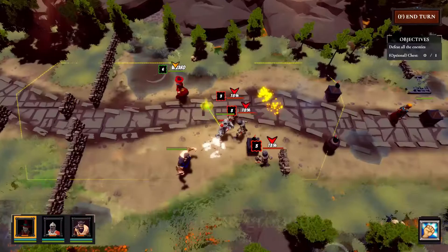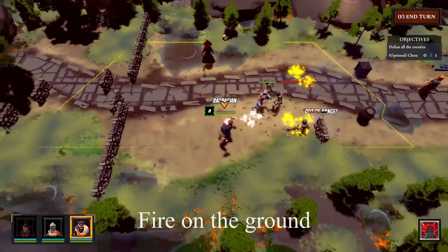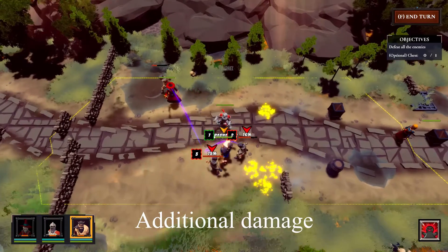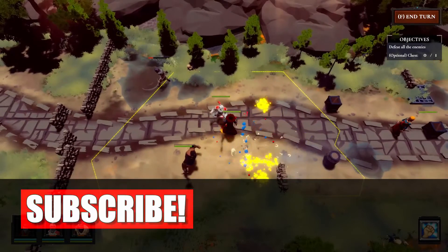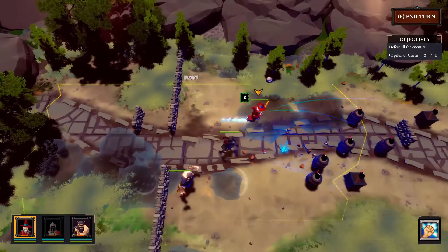Another change is that I decided to add some fire on the ground after the explosion. When the enemy steps into or gets knocked back into the fire, it will cause additional damage. I think it makes more sense that the fire can burn wooden items as well.